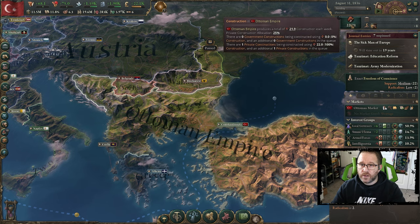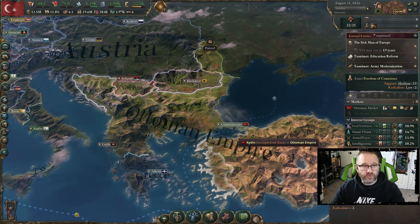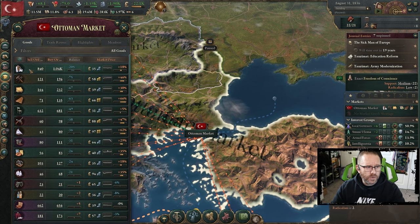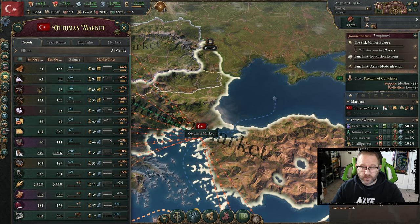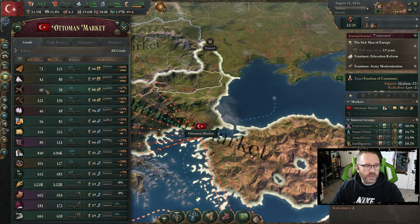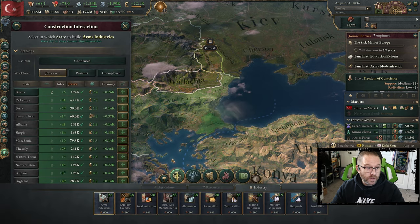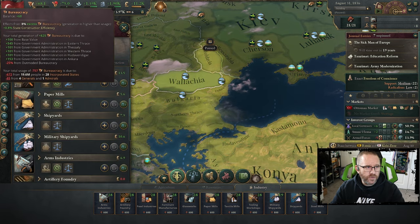We're done. We've just finished construction — we're up to 22 from 14, which is going to help us be a lot more active. Checking the market, we have a major shortage of clothing, tools, and paper. In terms of market price, hardwood has the biggest markup. Small arms is a bit of an issue — if we're going to be modernizing the army, small arms are going to be hugely important and costly. So we'll start with an additional small arms factory.